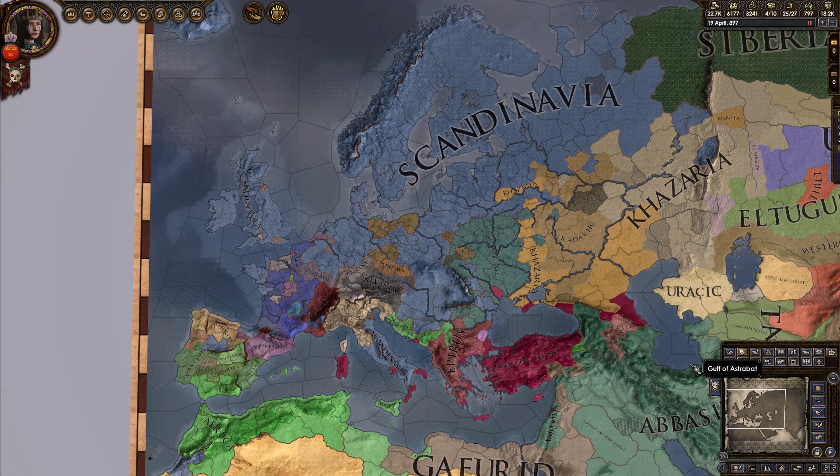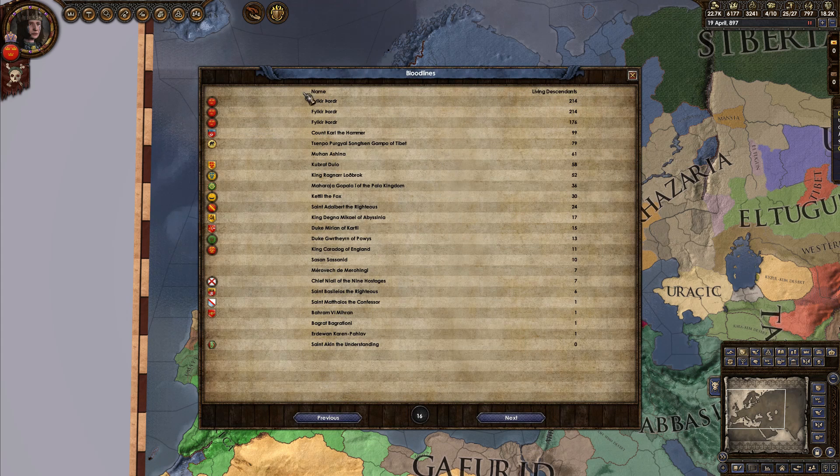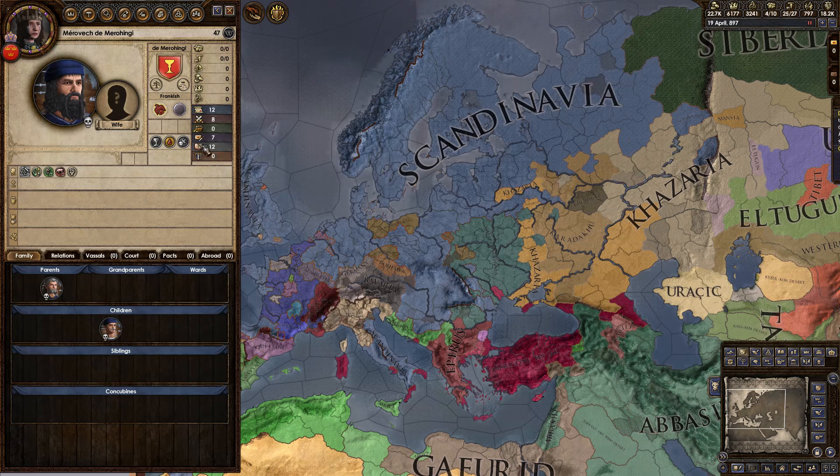So onto the marriage game — first you're going to need to find your targets. You do that by opening the ledger in the bottom right, flipping to the last page of the ledger, and this shows you every bloodline in the game. To find your marriage candidates from this page, you'll need to click on a bloodline — we're going to go with the Merovingians — and this will take you to the founder of that bloodline.